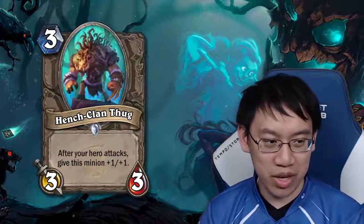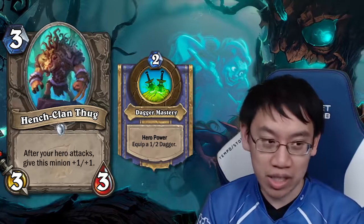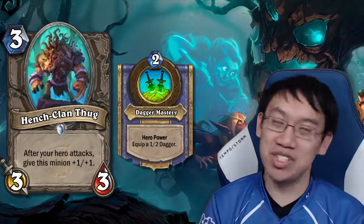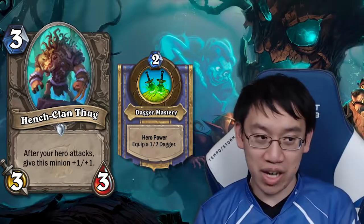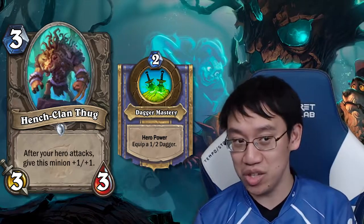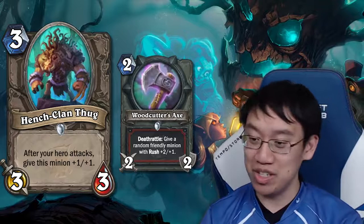Henchclang Thug: 3 mana 3-3, after your hero attacks give this minion +1/+1. Natural fit into Rogue — don't use the Dagger on turn 2, play Henchclang Thug, attack on turn 3, then on turn 4 it could be a 5-5. A 3-mana 4-4 with no drawback is a great card. It does require setting up your Dagger, but it's growing. Good for any class that can consistently get a 1 or 2 mana weapon, though probably only consistent enough in Rogue. Could lead to dreams of Odd Rogue with a 2-2 Dagger on turn 2.